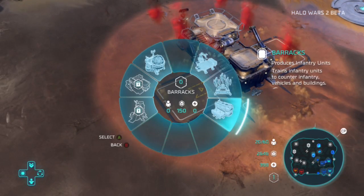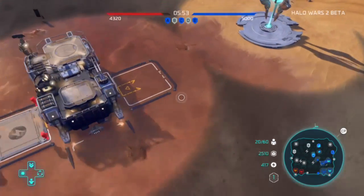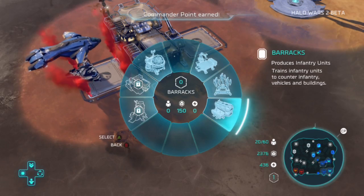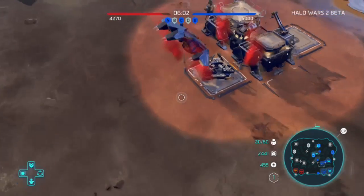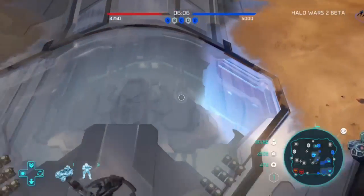In Halo Wars 1, it was really quick to build a base. In Halo Wars 2, it actually takes about a minute to build one up. So if your enemies were smart enough and already had their base up, they could easily come and counterattack you and take out your base while it's under construction.